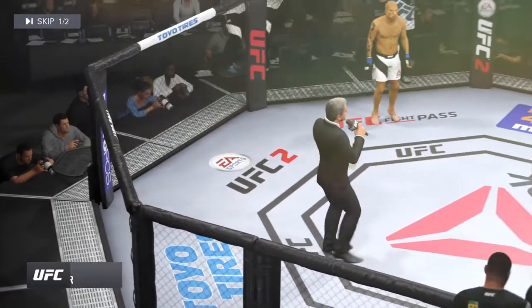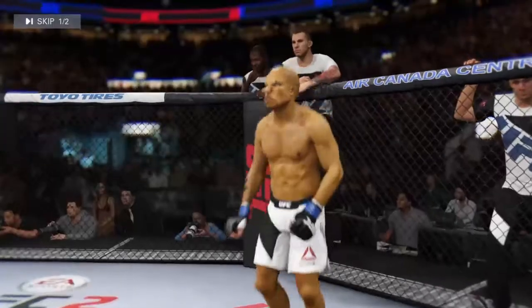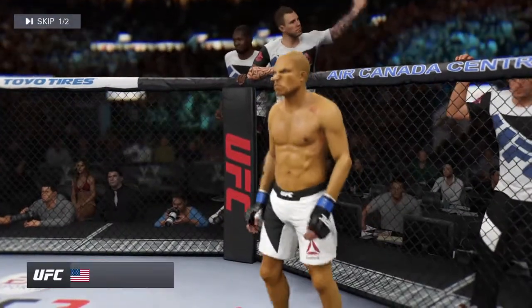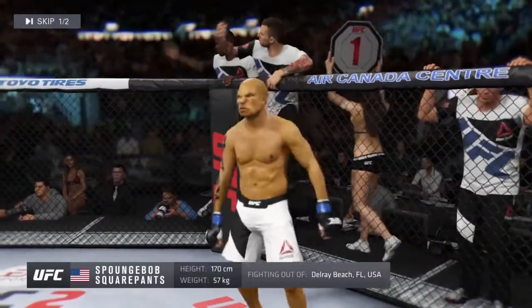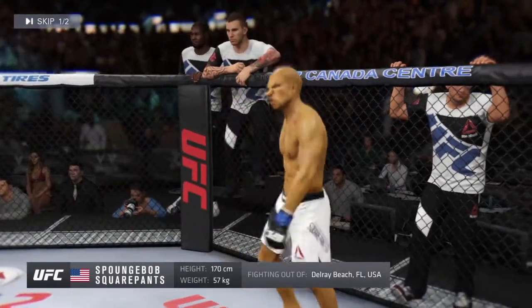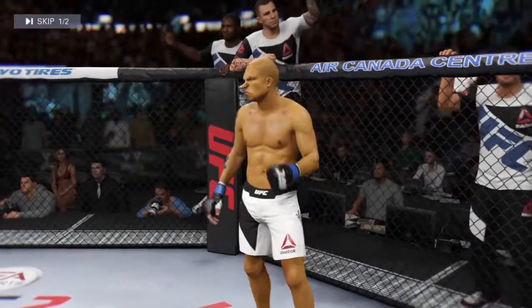Ladies and gentlemen, this fight is three rounds in the UFC flyweight division. Introducing Perkson, fighting out of the blue corner. This man is a mixed martial artist making his professional debut here tonight. He stands 5 feet 7 inches tall, weighed in at 125 pounds. Fighting out of Delray Beach, Florida, USA — Golden.